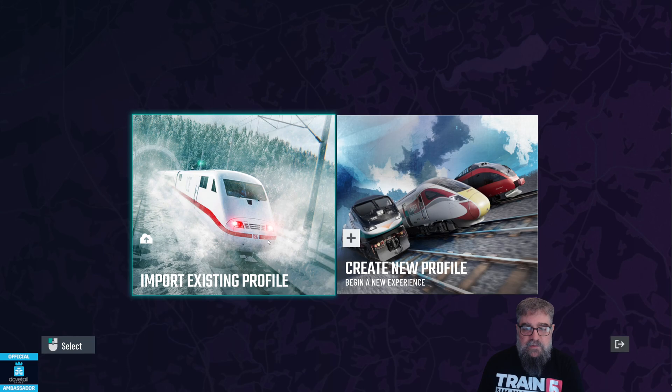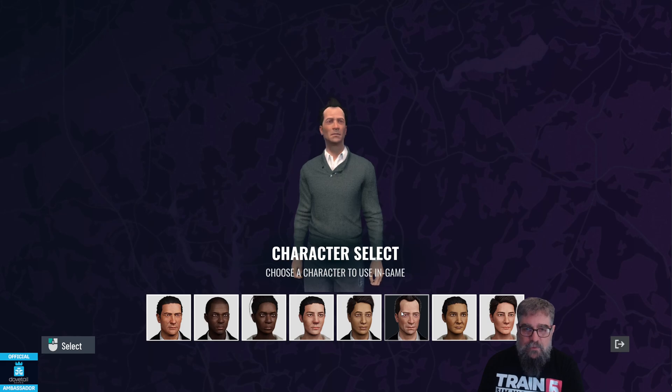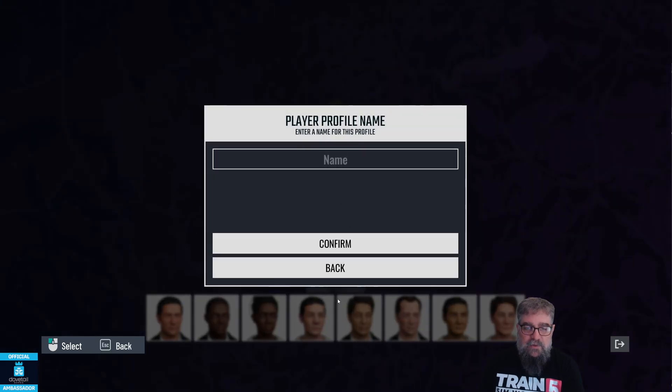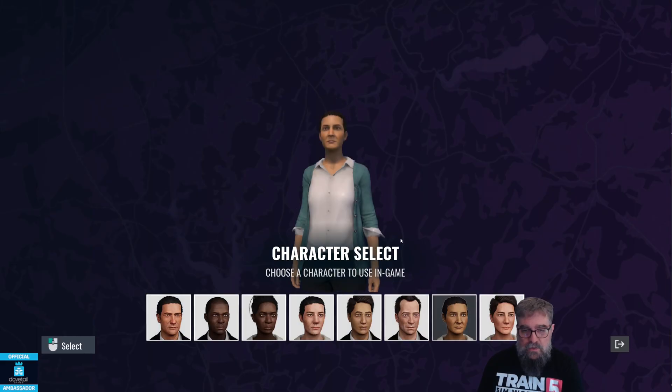So we can import an existing profile or we can create a new one. If we go down the new path first, it's like before — you select a person, you name it, and off you go, you just start playing. Or alternatively, if you want to go back...